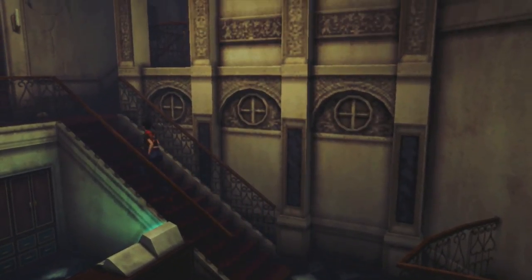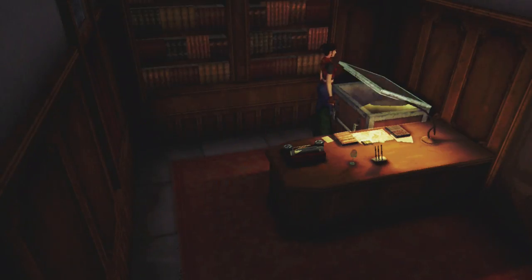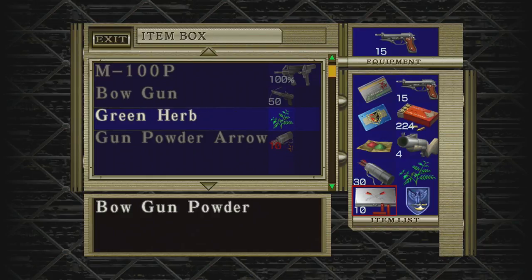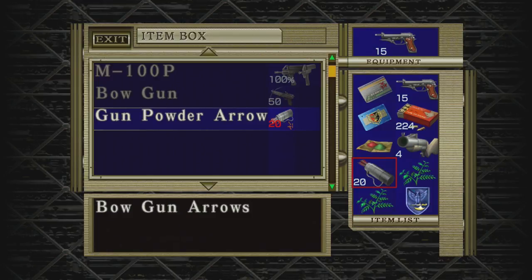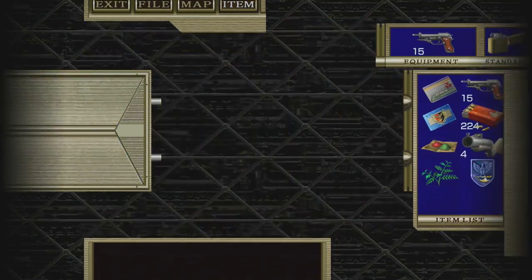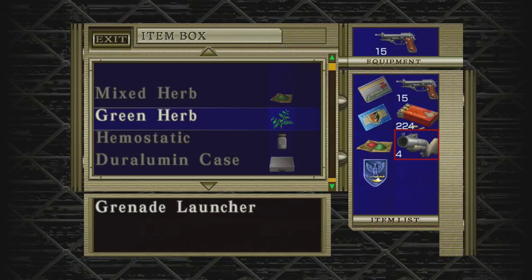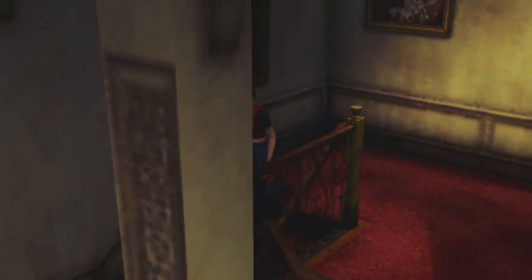I need to clear some space before I go anywhere. Let's make some more explosive arrows. I got hit a couple of times by those bandersnatches, so I'm going to use one of these herbs — I should be totally fine now. I need those cards. I guess it's time to head back to the prison.